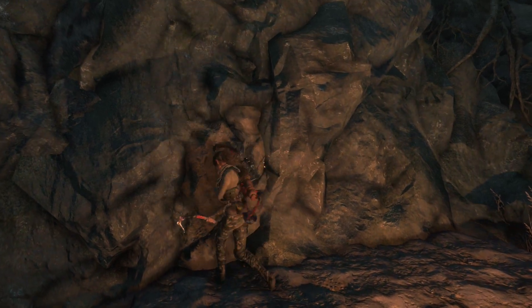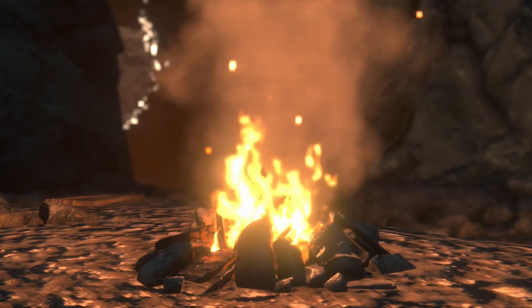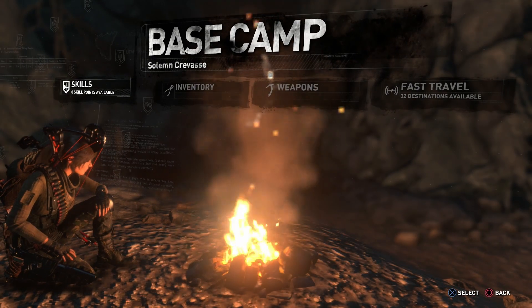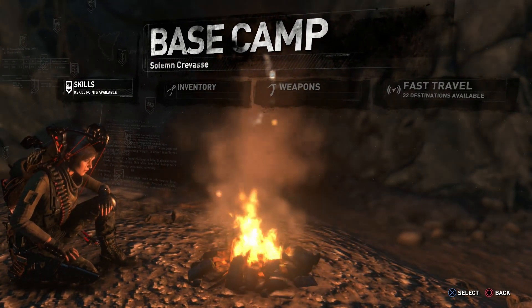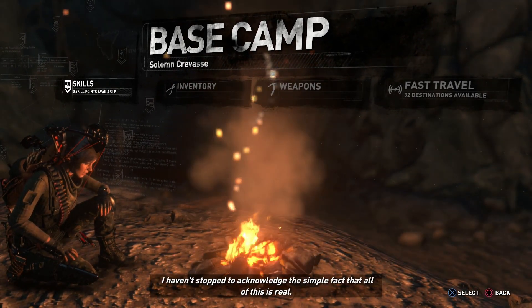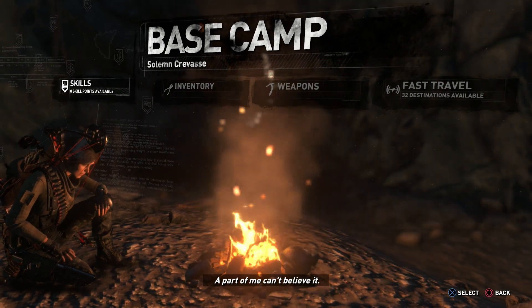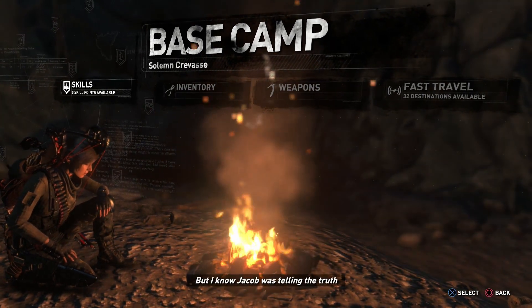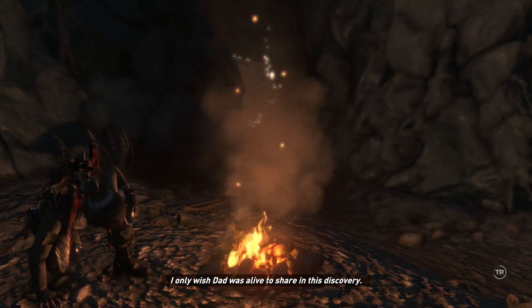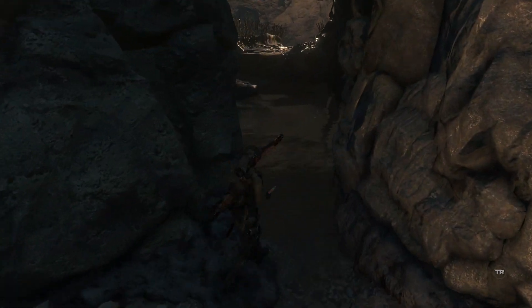We have a new base camp. Oh god, I wish she would do this faster. I don't think we have any more skill points. I just have to catch my breath for a moment. This place — Kitezh, Jacob, the deathless ones. I've been running so fast for so long I haven't stopped to acknowledge the simple fact that all of this is real. A part of me can't believe it. But I know Jacob was telling the truth. Whatever made him is here and I'm going to find it before Trinity.